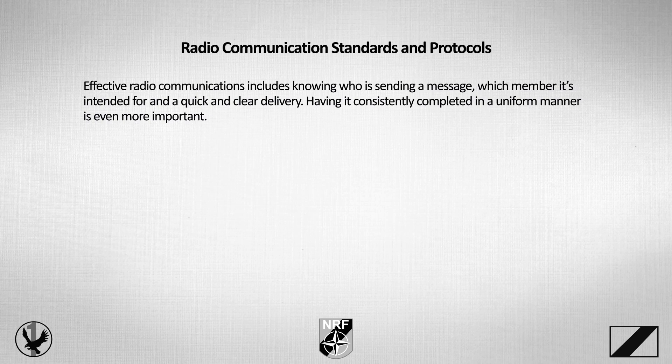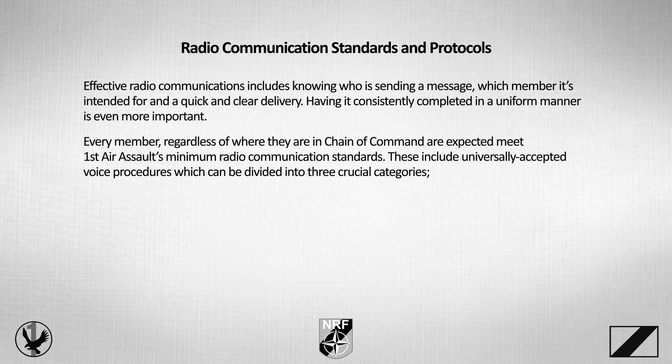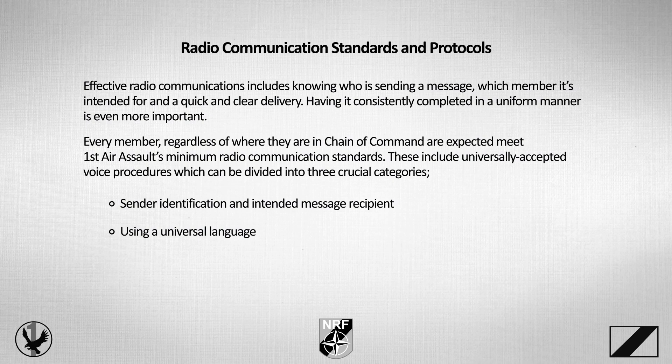Effective radio communications includes knowing who is sending a message, which members it's intended for, and a quick and clear delivery. Having it consistently completed in a uniform manner is even more important. Every member, regardless of where they are in the chain of command, is expected to meet First Air Assault's minimum radio communication standards. These include universally accepted voice procedures, which can be divided into three crucial categories: sender identification and intended message recipient; using a universal language; and delivering a clear and quick message.